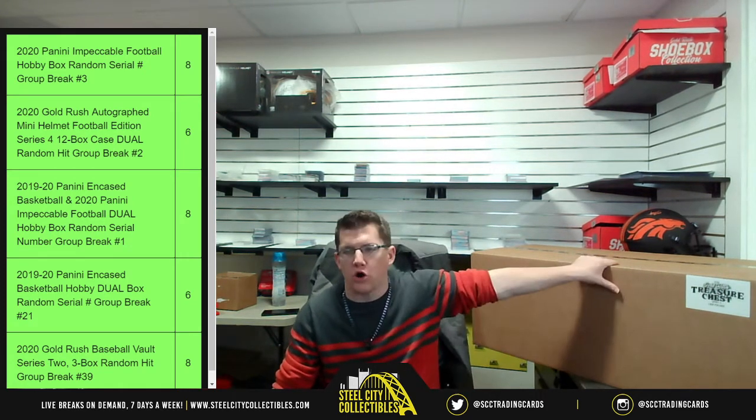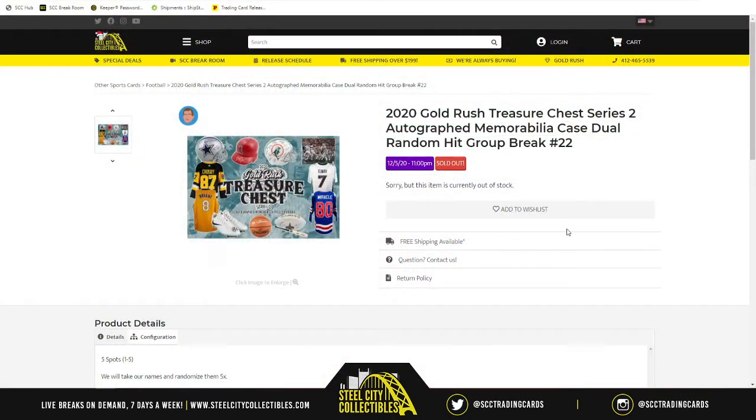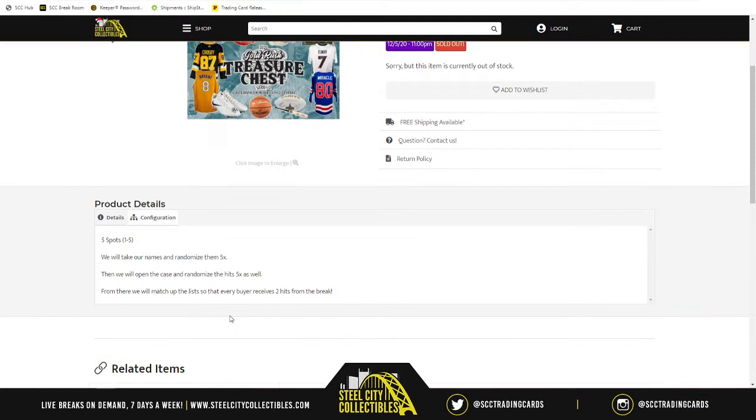The next group break of the night is going to be more Gold Rush actions. We have the 2020 Gold Rush Treasure Chess Series 2 Autograph Memorabilia Case Duel — random group break number 22. There are five spots in the break. We're going to take those spots and randomize them five times.